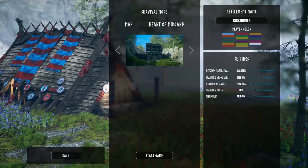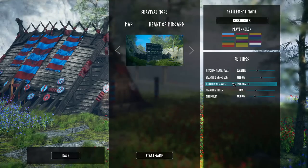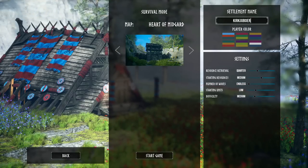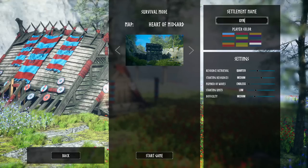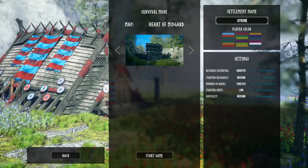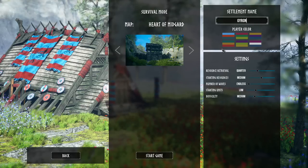We get to pick our color. We're from the Kingdom of Gergen — like the sound you make when you fall down some stairs and hit your arm on the railing. We've also got to choose our color.